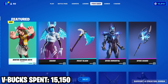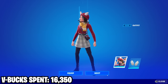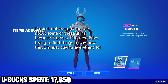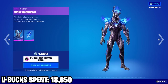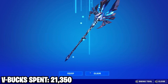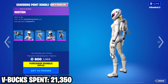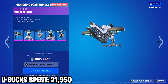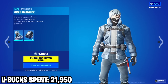We got this new Winter Wonder Sky skin right here. Then we got this Vanishing Point bundle, and the only thing I don't have is this glider. Alongside that we got the Snow Patroller.